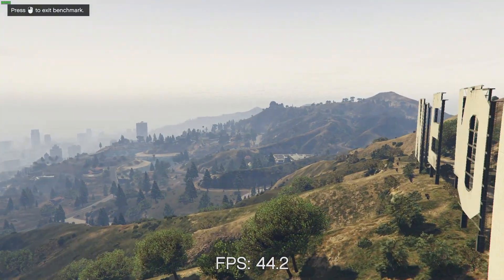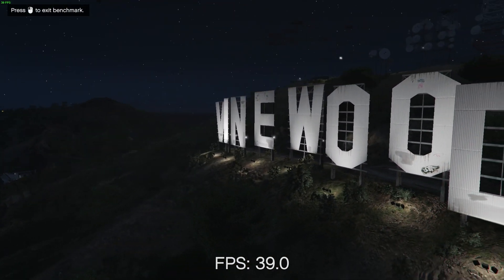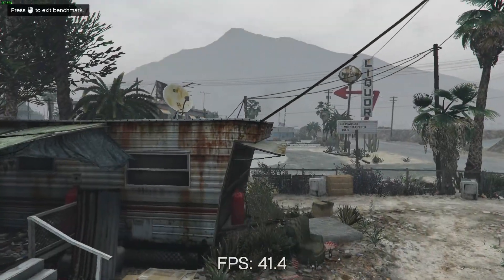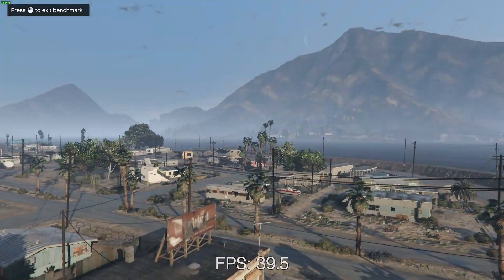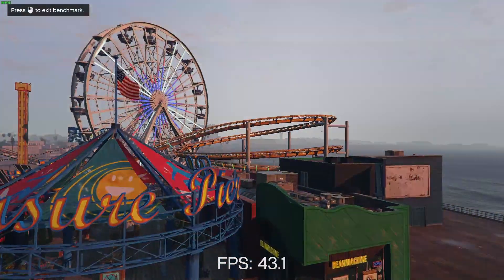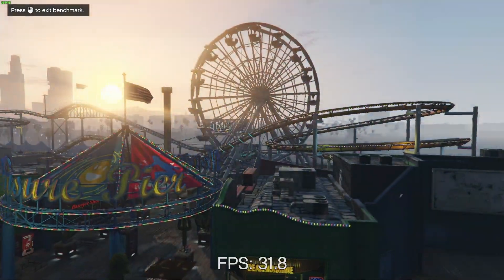We have not made any other optimizations to reduce detail, but the game is consistently running at above 30 frames per second. In this first bit we are running through the built-in benchmark and we see typically we are in the 30 to 40 frames per second range. This continues as we go into the final section where the game flies through a varied landscape and then into the city itself.